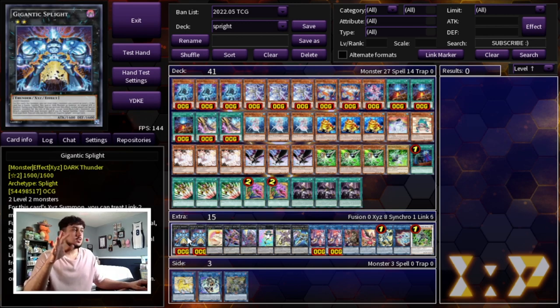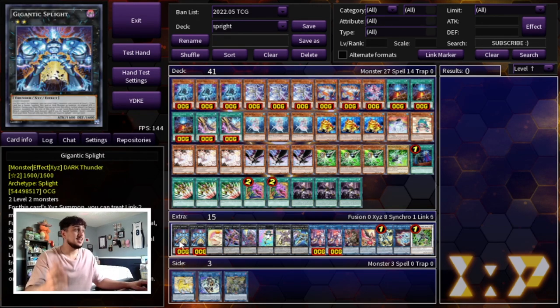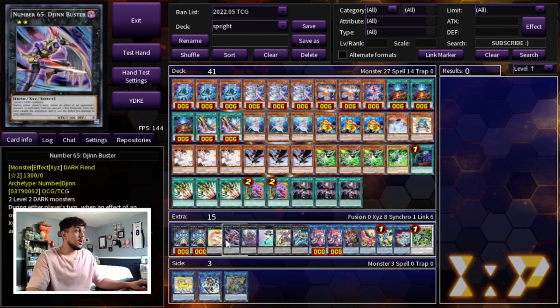Moving on to the extra deck: the cards you essentially need are two Gigantic Spright and one Toad. I was playing two Toad for a while but the second one barely ever came up, so I cut it to one to make space for other extra deck cards — two Spright and one Toad works perfectly. Then we're playing one Gin Buster. It's essentially a monster negate that also deals burn damage, and burn damage is always good given how Time Rolls are in today's format.